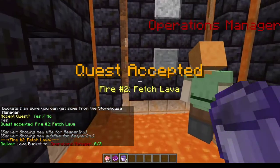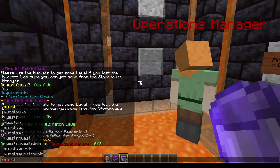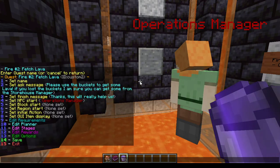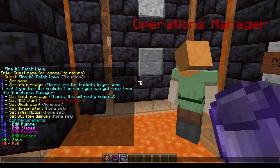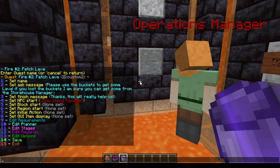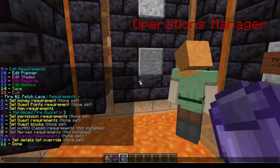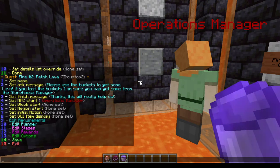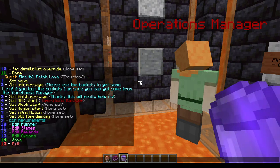Now I can actually do it if I have the fire buckets in hand. The way I did that is really simple — that's the requirements. I need to edit fire 2 and we'll simply see we have an ask message, a finish message, the NPC start which is the operations manager, and also option nine — the requirements — which I simply set: the item requirement is three hardened fire buckets, loaded in by using option zero like before.